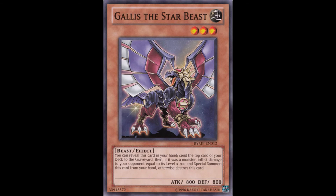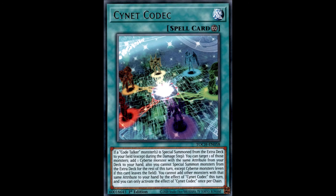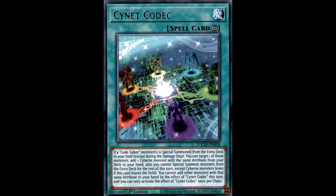Making its way to the number 4 spot, we have Micro Coder and Cynet Codec — the last double entry on the list. Both were included in Legacy of the Duelist: Link Evolution. Micro Coder is a level 1 monster that can be used as link material from the hand when summoning a Code Talker monster, and if sent to the graveyard as link material, you search a Cynet Spell or Trap — or a level 4 Cyberse monster if sent from the field. Cynet Codec, searchable via Micro Coder, lets you search any Cyberse monster corresponding to the attribute of the Code Talker summoned, making it one of the most varied searchers in the game and a key reason Code Talkers are the main cog in the extra link engine.